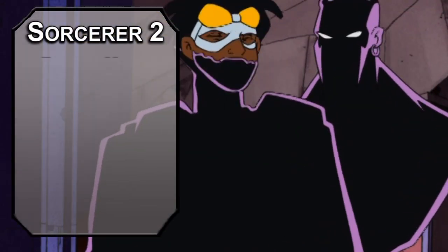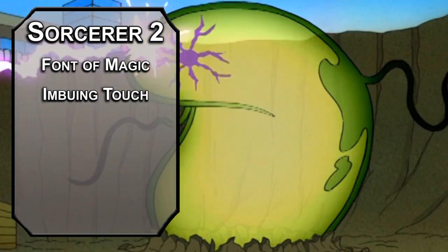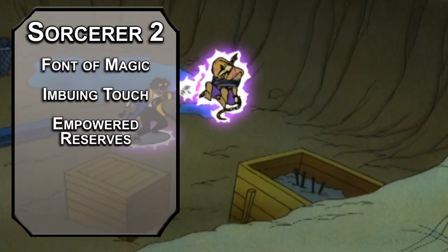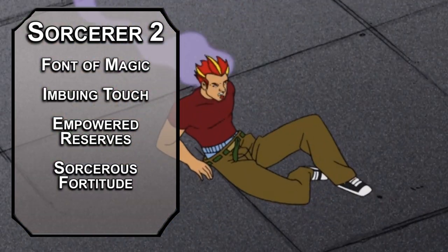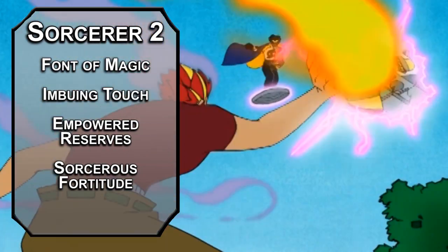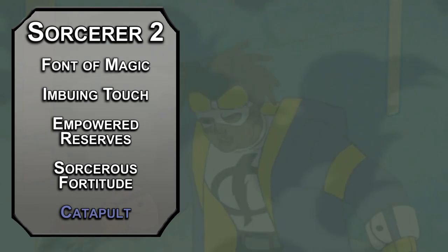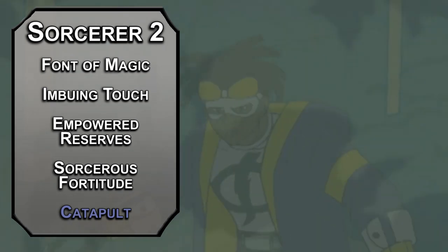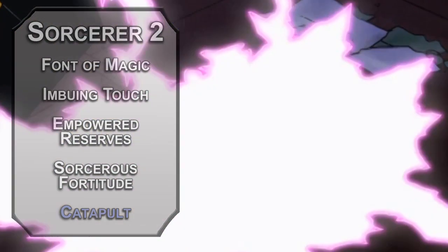Second level Sorcerers get a font of magic with sorcery points you can use to recover spell slots. You can also use some options from the Class Feature Variants Unearthed Arcana: Imbuing Touch makes a weapon magical for a minute, Powered Reserves gives you advantage on a skill check, and Sorcerer's Fortitude gives you a d4 of temporary hit points per point spent. Really, none of these are super in-character — it's better to just use sorcery points on the metamagic you get next level. For this level's spell, Catapult forces a Dexterity saving throw dealing 3d8 bludgeoning damage when you hit a creature with an object weighing 5 pounds or less, and scales with spell level.